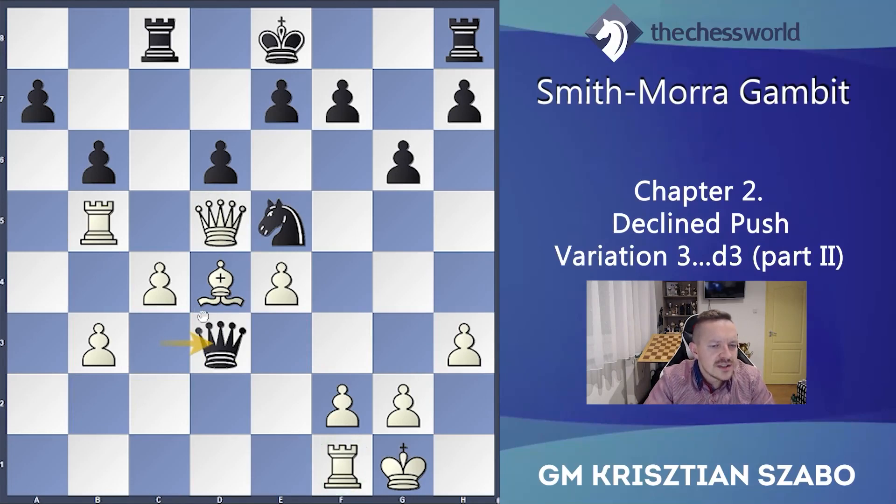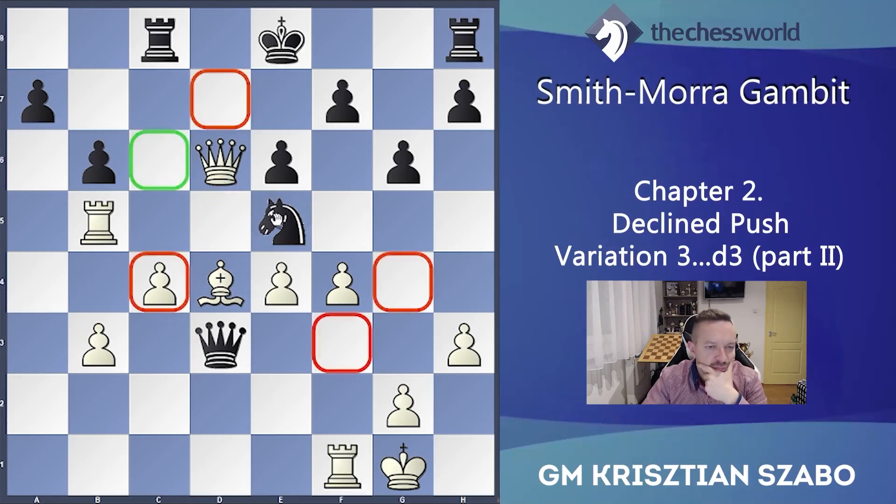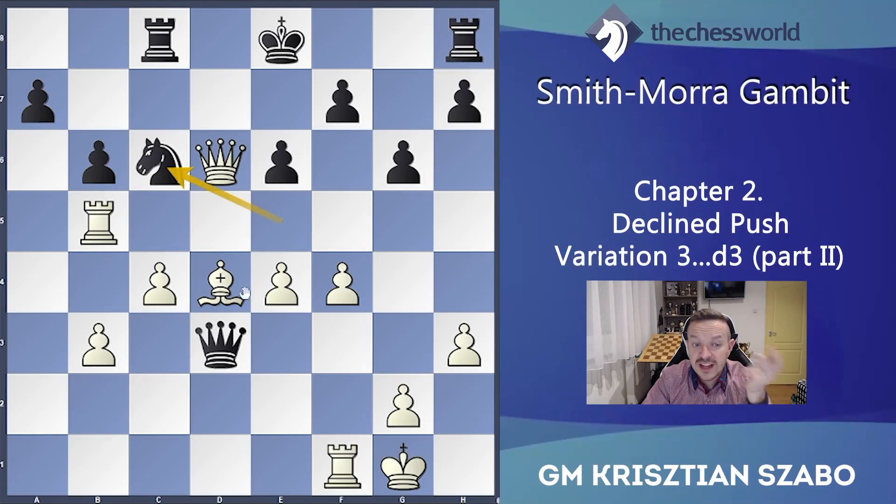If the queen goes somewhere — for example d3 — then we have several options: Qb7 is also a strong move, Ra1 is also extremely strong. Generally this is already a winning position for white. e6 seems strongest — let's check: with the queen we can't go anywhere because he will take the bishop with check. So we should take on d6, and now the knight can escape. We can't take the rook because the queen is hanging — so Be5 is the only possibility.